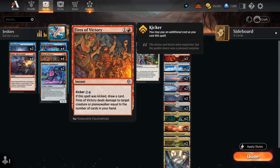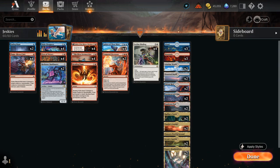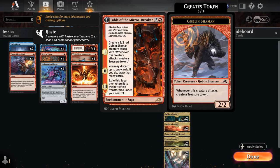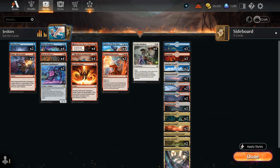We've got four copies of Fires of Victory, dealing damage equal to the number of cards in hand, and we can kick it for five total to also draw a card. Reckoner Bankbuster serves as another card draw engine in case we can't find our Sphinx. At three mana, besides Stormseeker, we're playing the full set of Fable of the Mirror-Breaker — the best card in standard — giving us a Shaman to make treasure tokens.